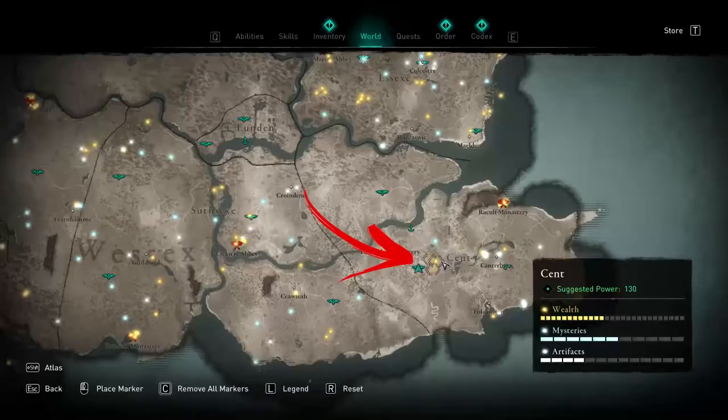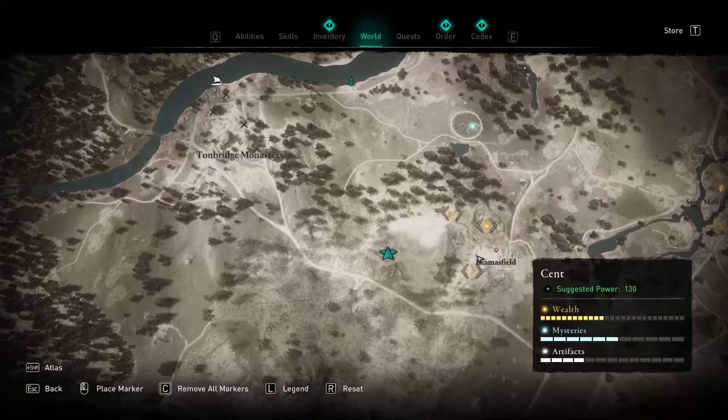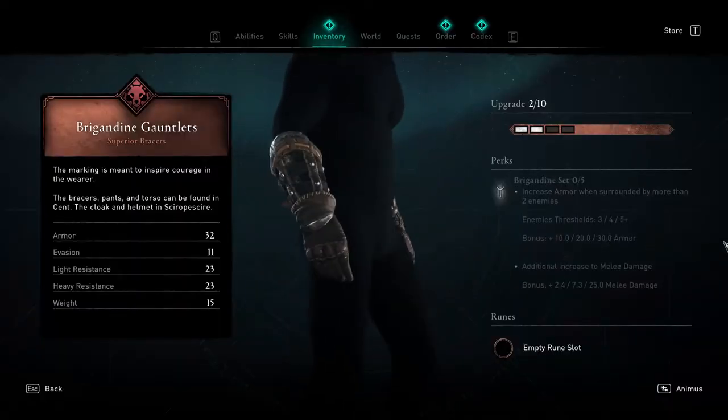Hello everybody! In the center of the Sand region, near the Beams Field settlement, it will be required to find two keys in order to open the wealth chest, which contains bringadina gauntlets.